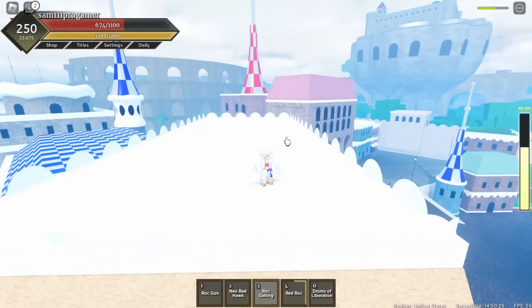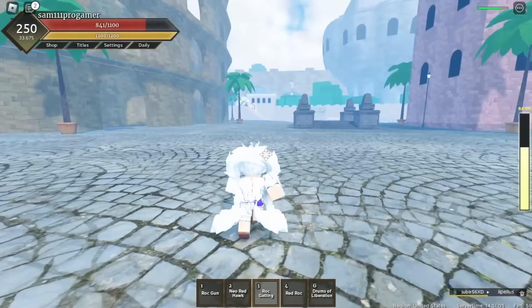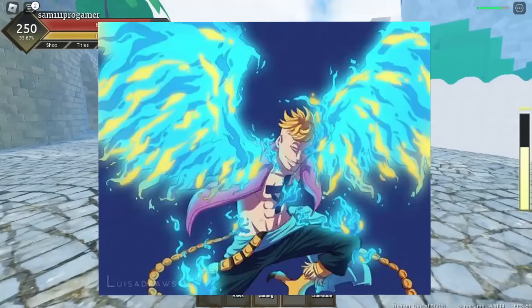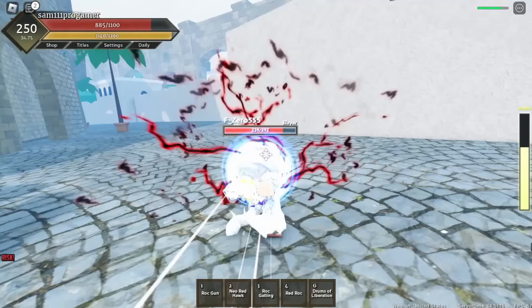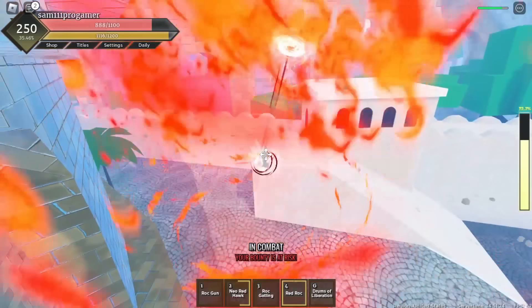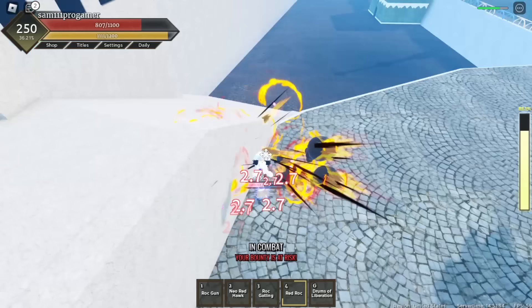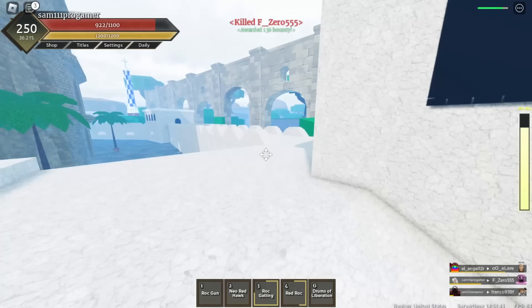I'm back but I don't see anyone. I see some people fighting - this guy's a timeskip brother apparently. People might be at the Marco boss - nine minutes until Marco spawns. I'm gonna do my Neo Red Hawk, then M1, then Red Rock. He countered me with his gap - I'm amazed. I'm doing my Gatling on him - I like the hitbox. We killed F underscore Zero and earned 136 bounty.